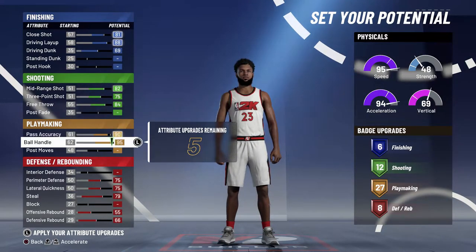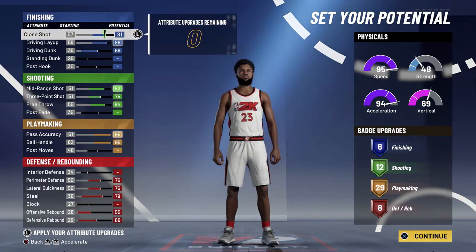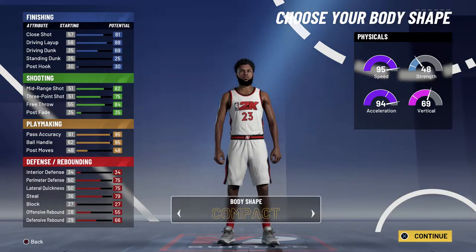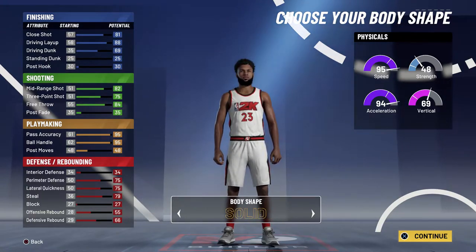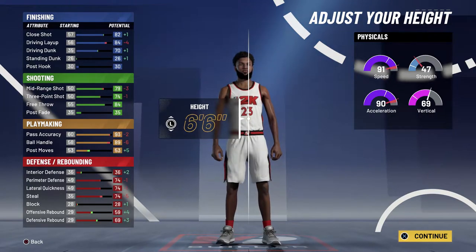This is an alternative way of doing it — you can get extra shooting badges by lowering the playmaking if you don't feel like you need 29 playmaking. You can always lower the pass accuracy and put it on shooting or wherever you want. For body type, it's completely up to you, but I went with compact because it's just the easiest and I feel like it's the best body type.